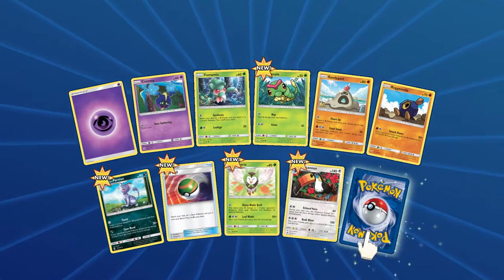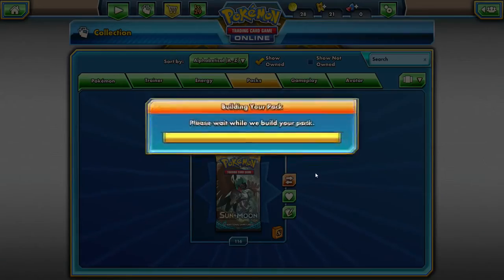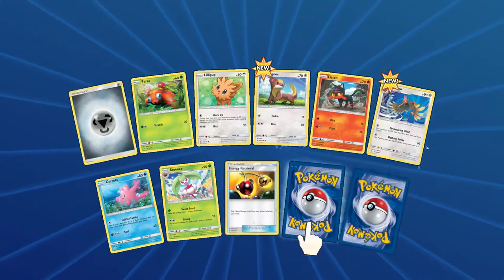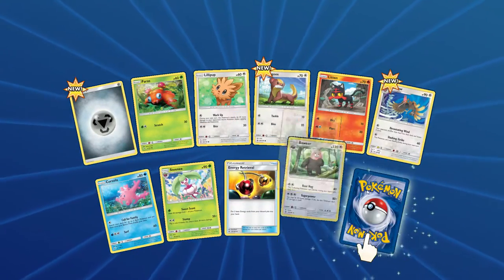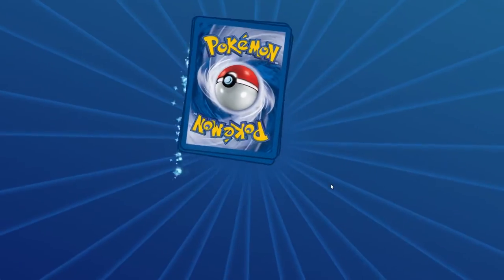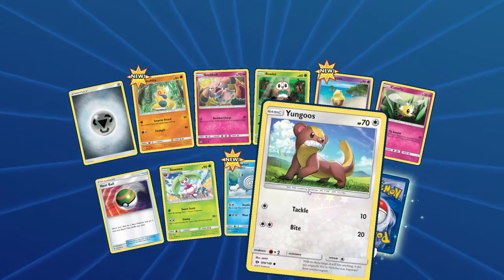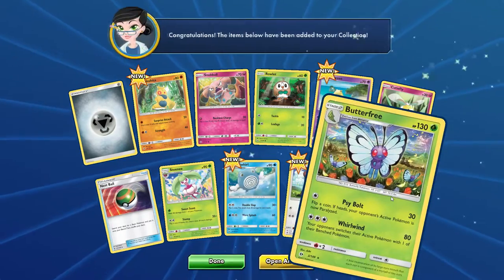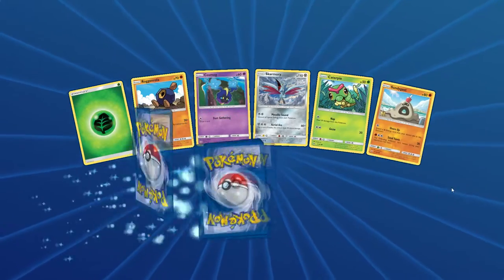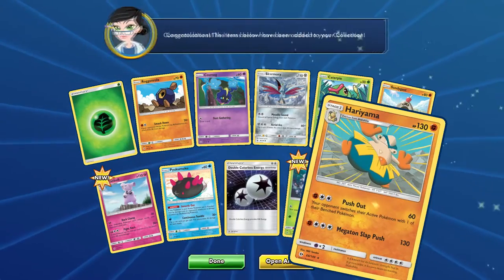Got a Reverse Holo, Cannon, and a Crabbominable. I love Crabbominable — such a cool Pokemon. Got Steel Energy here. Reverse Holo Beware, and another Decidueye. Got Drowsy, Yungoose, and a Butterfree. I kind of really want to complete this set too, both physical and digital form. So you might see some more booster pack openings for me on here for this set.